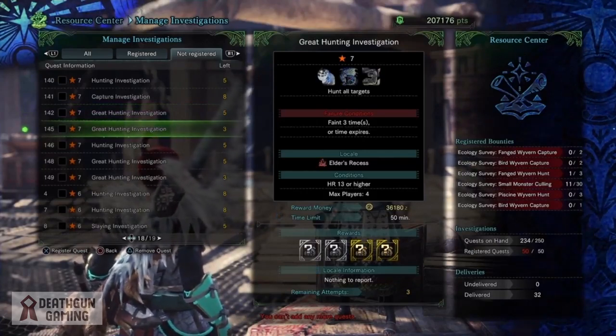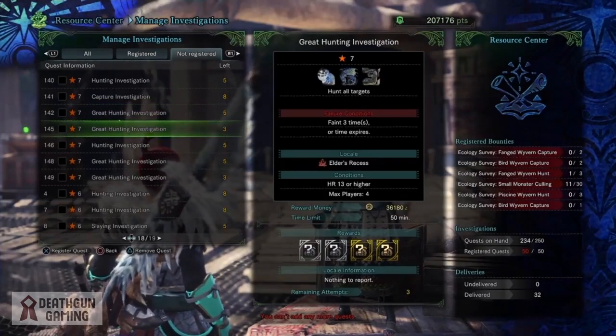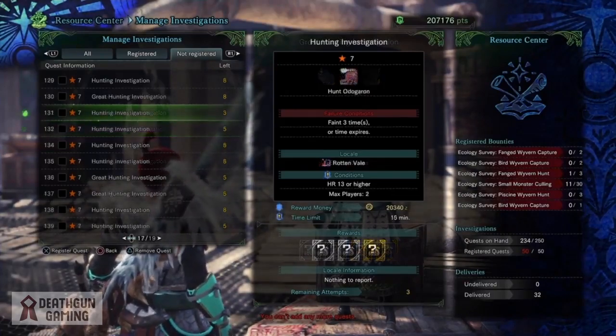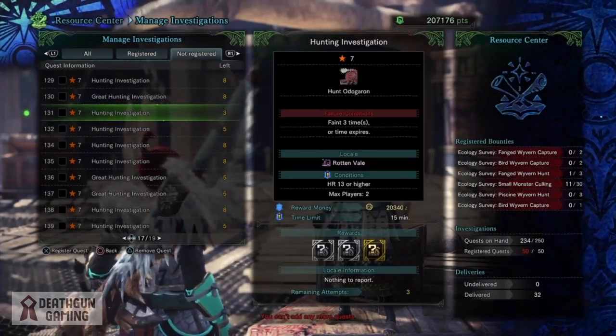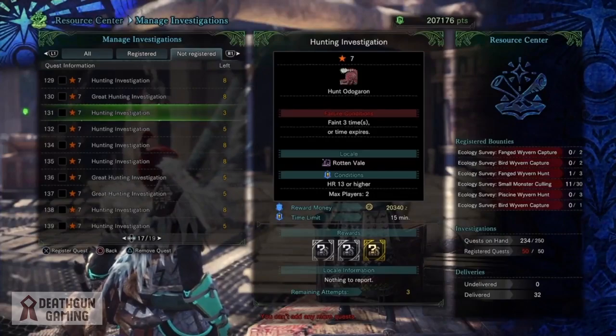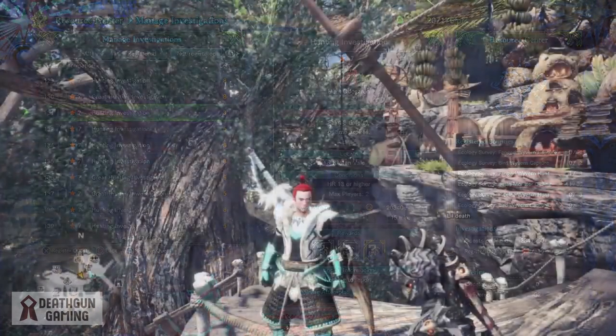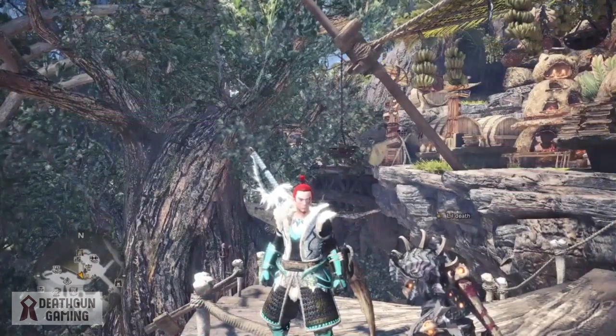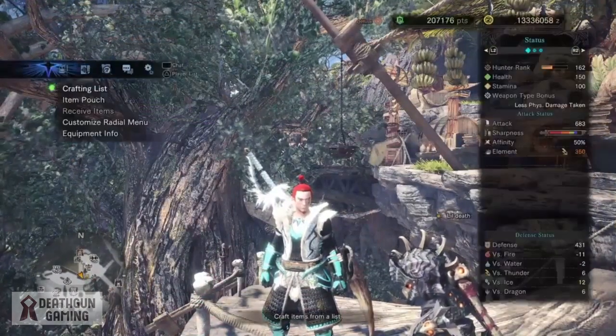Whether you're farming gems, wyvern gems, specific monster parts, plates, or just want to get a ton of parts to make a ton of zenny — this is the best thing you can do. A lot of people always tend to go to tempered investigations, and that's why they're not getting as many items as they should be.